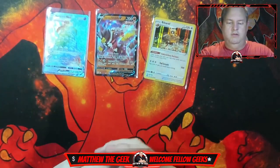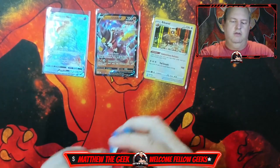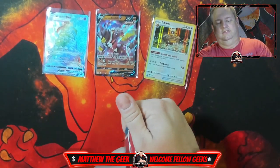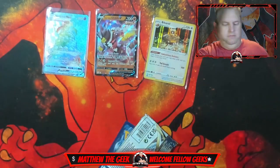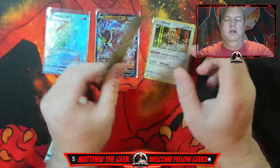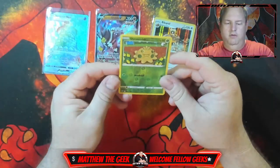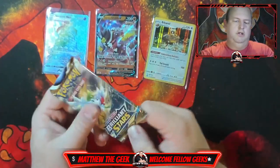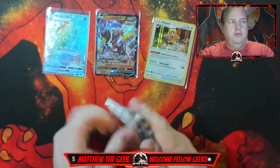Hopefully we'll have one that's not facing me so I don't have to try and do this upside down — nope, that one's facing me too. All right, our card is a reverse holo Shwemish, and we got another Brilliant Stars pack. So far, no vintage pack unfortunately.